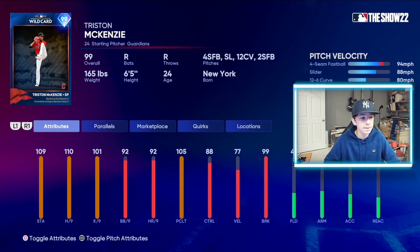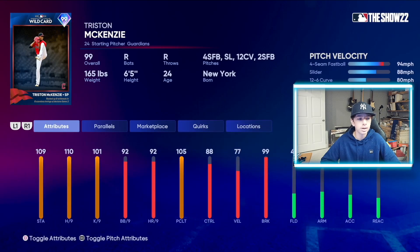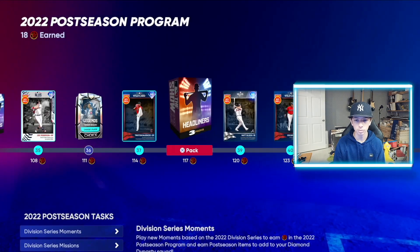We got 99 Tristan McKenzie from his start in game two of the wild card — looks like this is a wild card start. 110 hits per nine, 101 Ks per nine, 92 walks per nine, 92 home runs per nine, with 105 pitching clutch, 88 control, 77 velo, and 99 break. He has a four-seamer, a slider, a 12-seamer, and a two-seamer. Not a ton of really great quirks there, but overall a pretty good card. Tristan McKenzie has that lanky delivery — he's glitchy as normal.